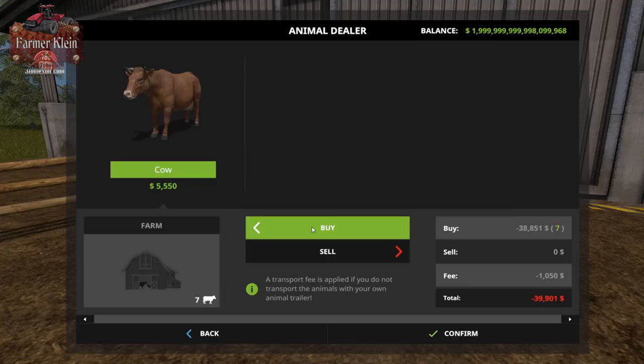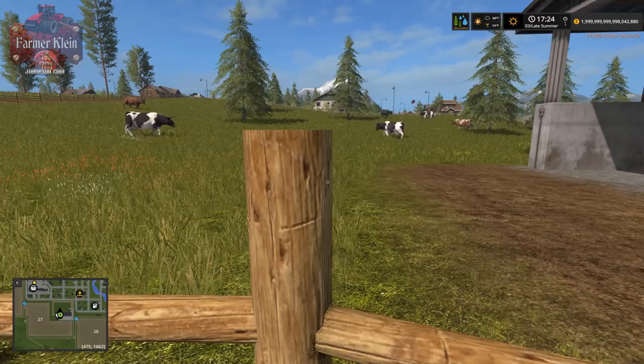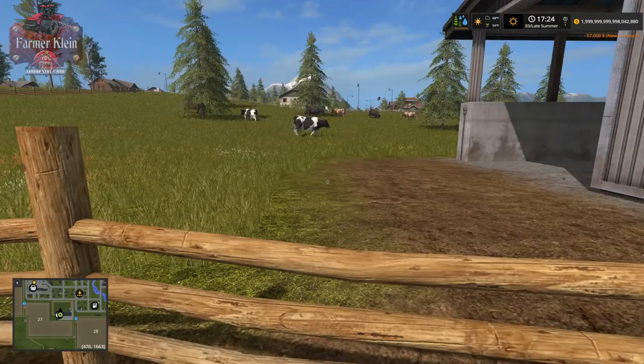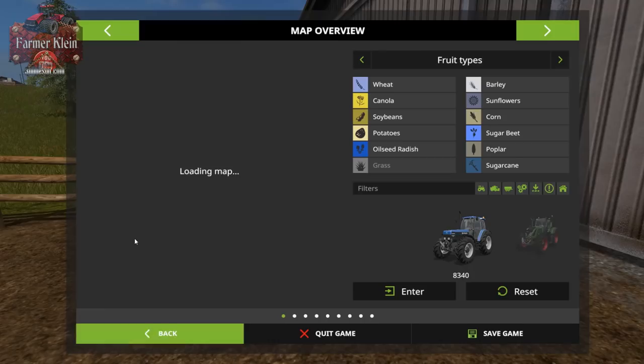We're spending $5,550 per cow - the base game price is $5,000. You'll have times where cows cost more than base game and times where they'll cost less. The key to winning Farm Sim is to maximize your money, and one key strategy is to not buy your animals until they're at the lowest price point. For three-day seasons that would be during midsummer - keep checking prices and grab them when they've reached rock bottom.